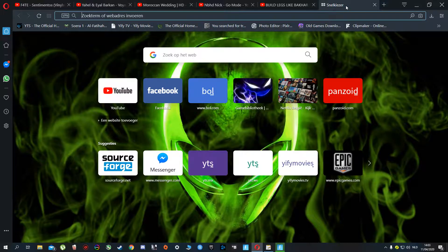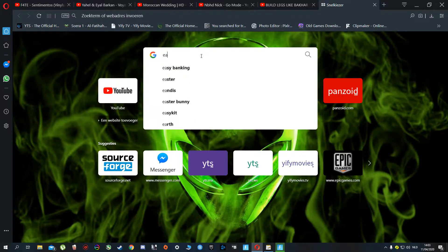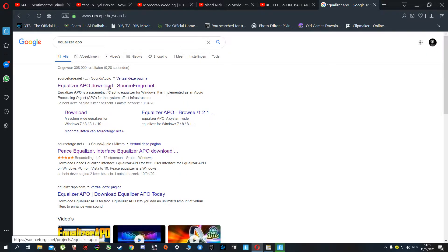What you need to do is go to your browser — whatever browser you're using — and search for Equalizer APO. Pick the app and download it.